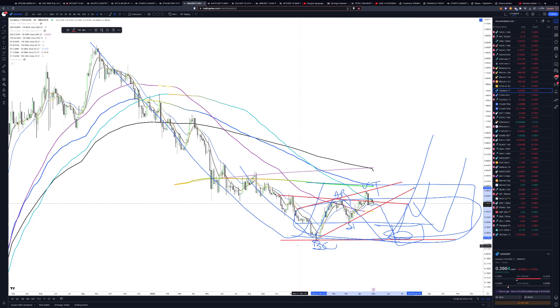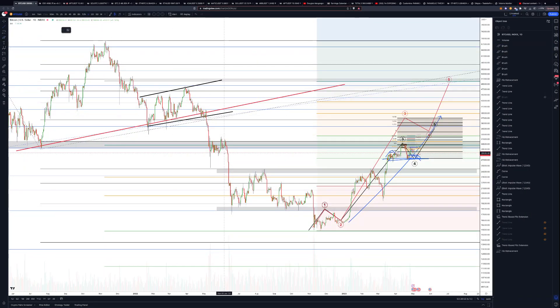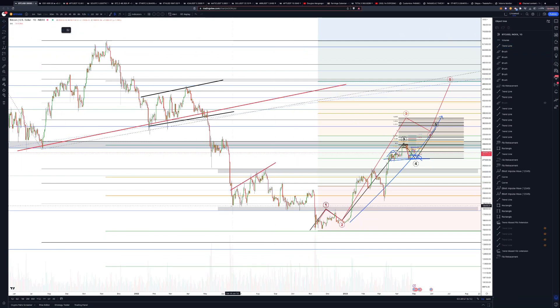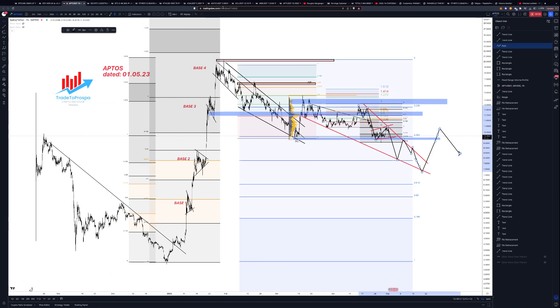ADA is in an accumulation range and actually looks more like a rising wedge. In most Wyckoff cases there are rising wedges, and Bitcoin is ahead of the game — it did this before everyone else. Bitcoin did its accumulation already. The FTX collapse may have pushed it a bit further down than it should have been. Bitcoin could have been at a different stage, but this Bitcoin phase is way ahead of the alts.